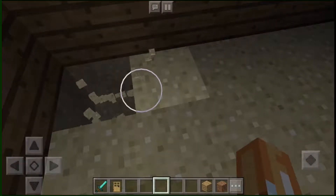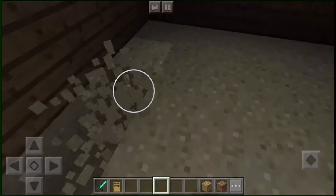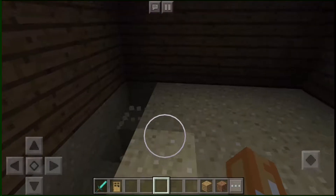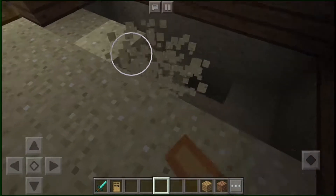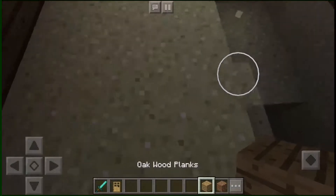We're going inside now. Yeah, it's so dark, so you can put some lights on. We're going to do this — we don't want a sand floor, we will have a wooden floor as well.